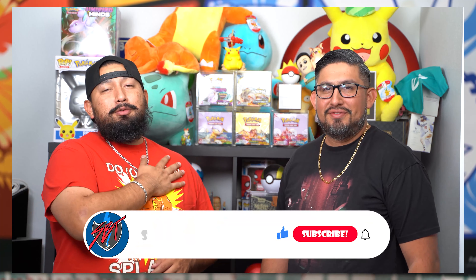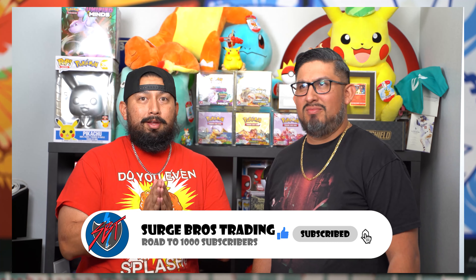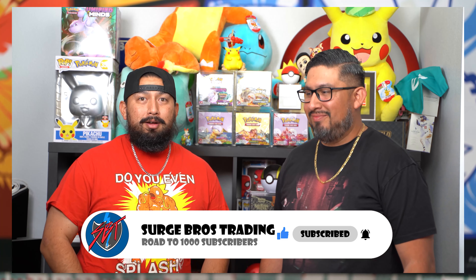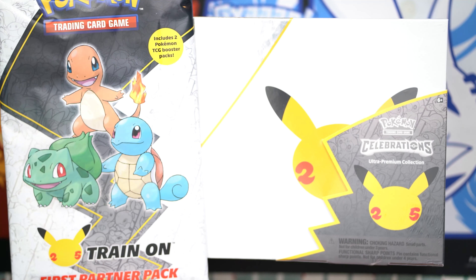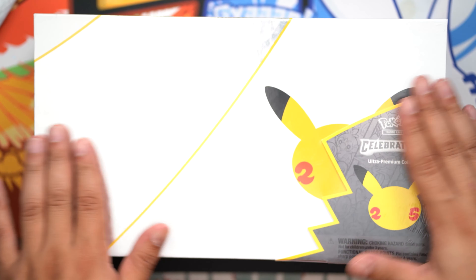What's up, SBT Gang? Serge Rose Trading here. I'm Kelly's Finest. And I'm WRX Harvey. Harvey, what are we opening up? So today we're opening up two different things. We are completing the jumbo card binder with the Kanto first partner packs. And we got the UPC boys — the Ultra Premium Collection.